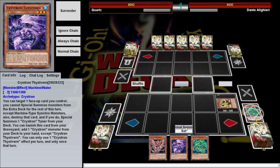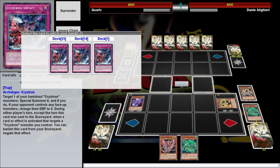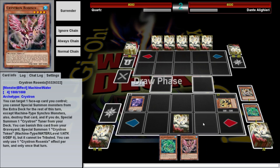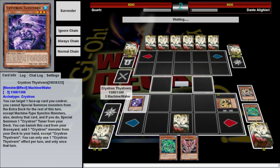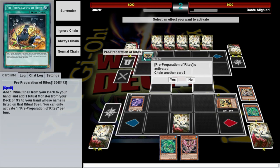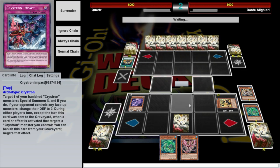We Normal Summon Thivistern, then banish Smiger to get our trap — just deck thinning, because we have some very important spell/traps and you can thin pretty quickly with this deck going through so many cards. Every non-tuner has the ability to destroy a card on the field and summon out a tuner. He's playing pre-preparation of rites — Herald of Perfection. I'm not liking that.